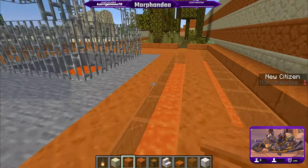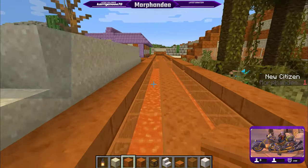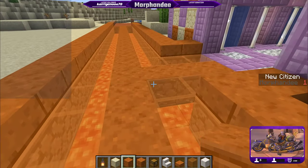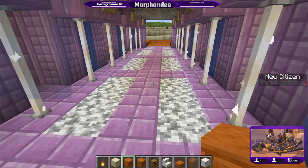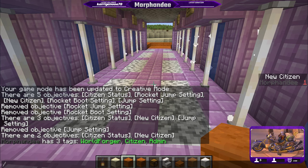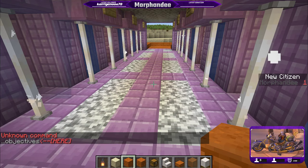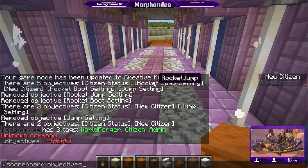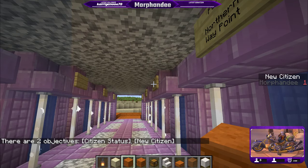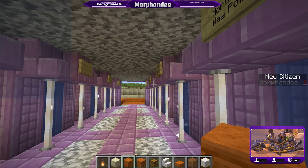When someone logs in, we don't want to give them complete access to everything straight away. We need to make sure they're really interested in staying and doing the right thing. That's why we introduced the citizen stat objective in the initial video. We can actually have a look at the scoreboard objectives. We have citizen status and new citizen. New citizen is the one on the side; citizen status is what we'll use to control citizens' access.